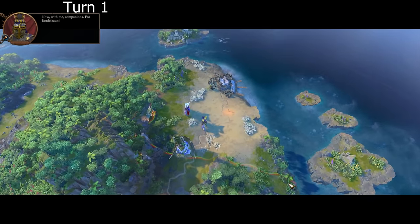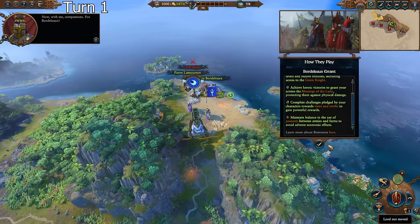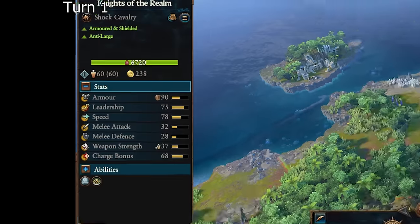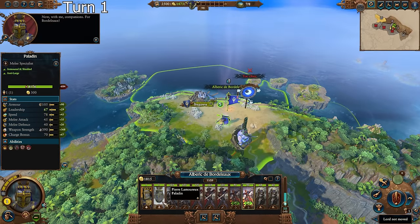We're going to start by going up against the Lizardmen here, who I have not fought for a while, and I am going to be quite rusty at using cavalry at the beginning. We're going to be immediately building this up, because I want to get knights of the realm specifically. They are very, very good, especially with that plus 10 melee defense. 38 melee defense on cavalry is nothing to scoff at, especially with 90 armor as well.